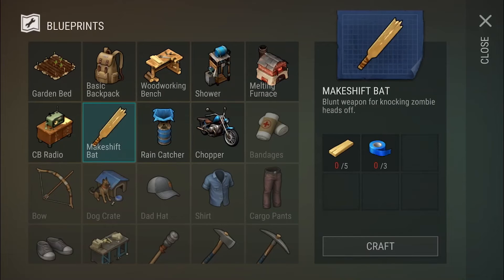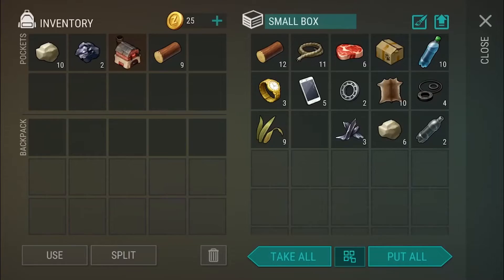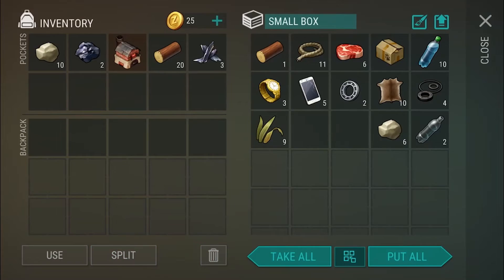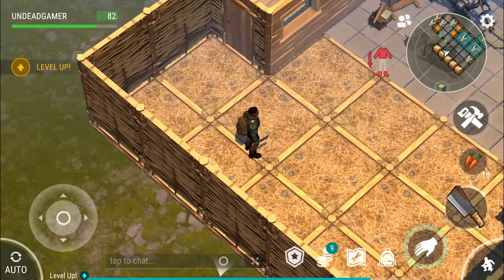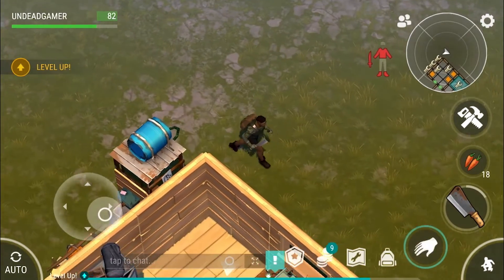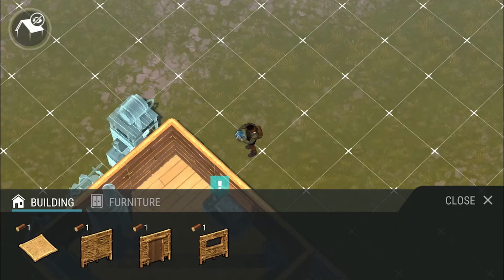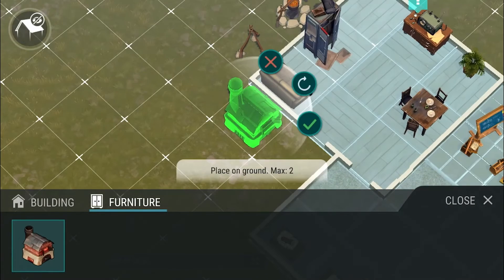So I guess now we just have to build stuff. Let's build this melting furnace — we need stone and metal. It's kind of interesting because isn't it going to melt the metal? So we'll craft that. Awesome. And then we need a rain catcher. Rain catcher needs scrap and rags — there we go. So now we can fill up water bottles. Let's put the rain catcher right next to our shower, and the melting furnace can go right here.